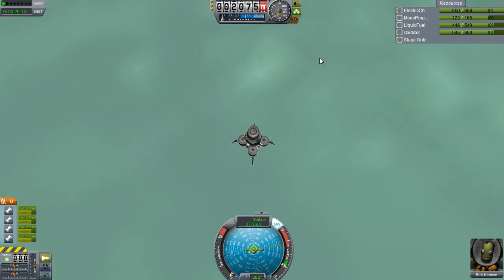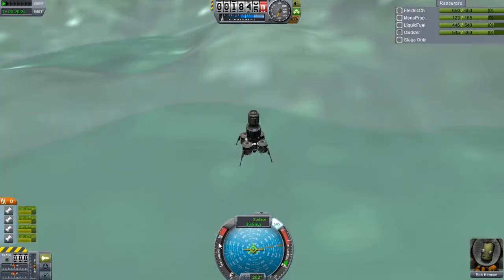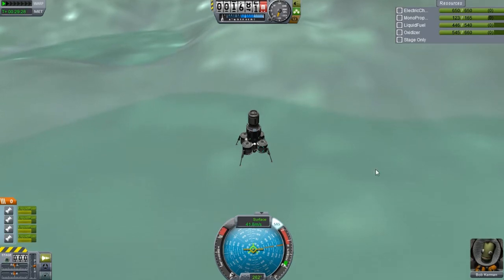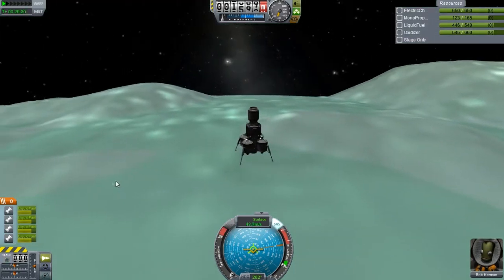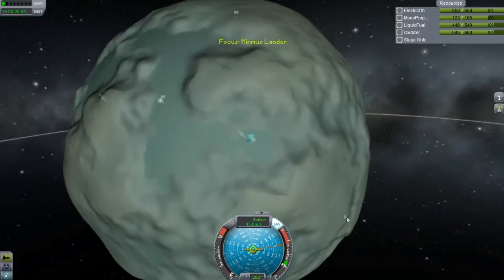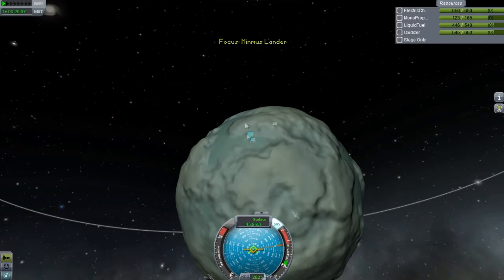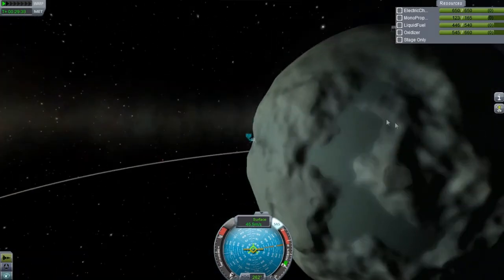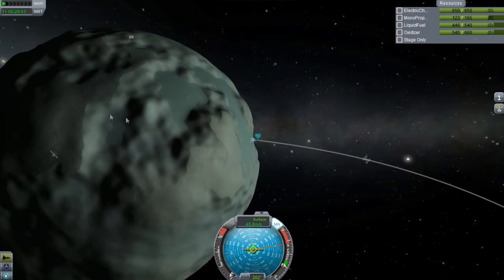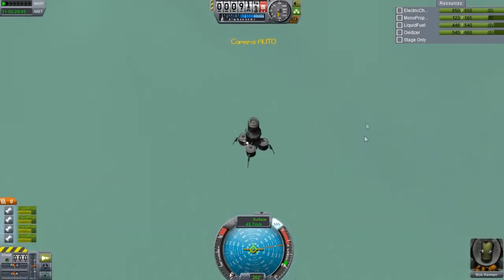Now, the one thing I will mention is I am looking at the map — they have a map of basically all the biomes on Minmus. I'm not just discovering these randomly. But honestly, when you really look at all the biomes, you can pretty much just take a guess on where some of them are. This one might be one, this might be one, this might be a separate one over here, and this might be a separate biome.